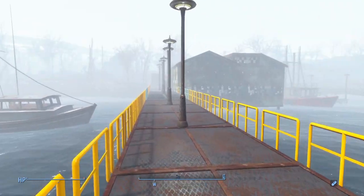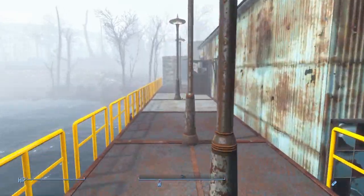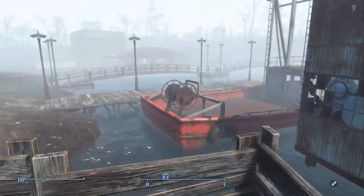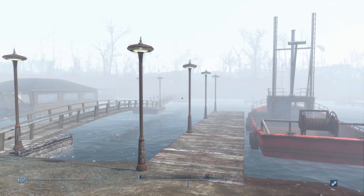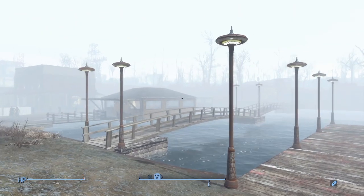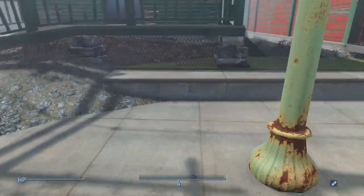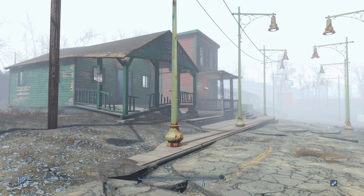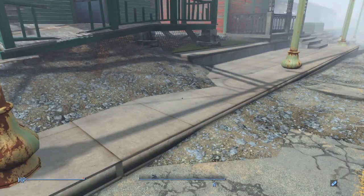So there you have it - this is Taffington Boathouse. I spent a lot of time at this place because I've had to rebuild it. The Creation Club kind of broke it on me and I ended up having to rebuild a good chunk of it - it took out probably about the last section of the bridge over there and half of one of those houses and some other stuff. What I forgot to point out over here is we actually have a couple more little houses that I use for some of the pre-war houses that come with USO and whatnot.